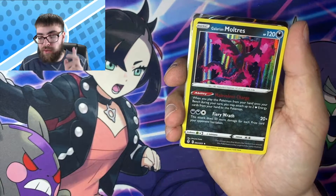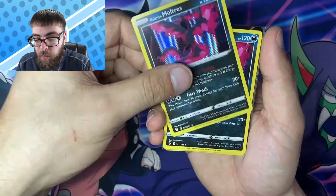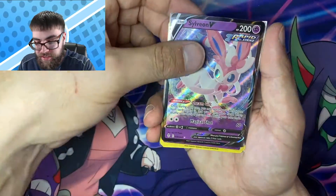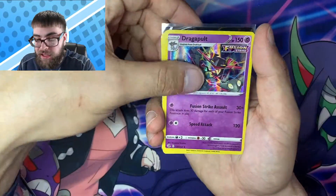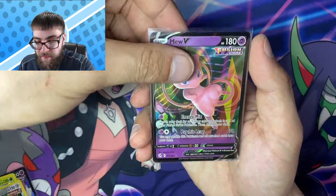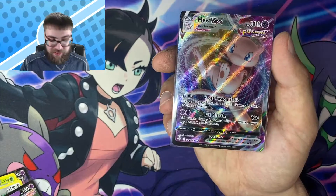Jumping into the Pulls Recap. From Evolving Skies, we got not one but two Holographic Galarian Moltresses and a Sylveon V. From Fusion Strike, we got a Holo Dragapult, Holo Butterfree, Holo Melmetal, a Mew V, and a Mew VMAX. Alrighty guys, I hope you enjoyed that video. Let me know if your prediction was correct in the comments section. If you're new here, consider hitting that like button, hitting that subscribe button, and ringing the bell because you really don't want to miss out. We do this every single week. Hopefully I will see all of you beautiful people next time!